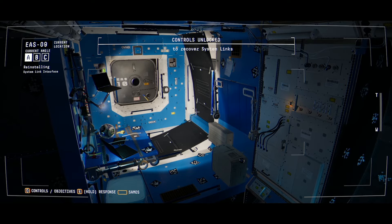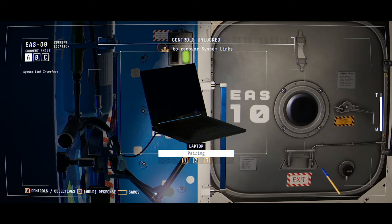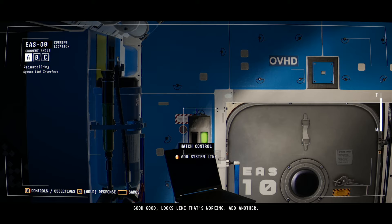Hey everyone, how's it going? Welcome back to Let's Play Observation. Right now we are going to have to observe where some of these system link points around the space station are, including some of these important hatch controls so that we can actually let her move freely around the station.